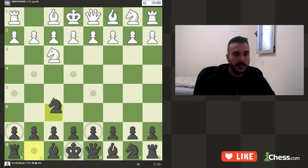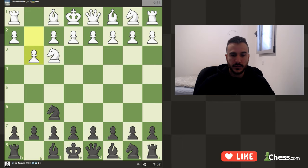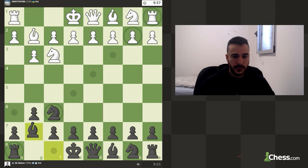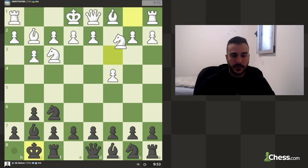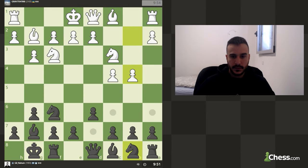We are playing black against a 2100-rated opponent, so this is going to be a serious game. I am not going to play a different opening this time — I am going for the main line of the King's Indian Defense. So as you see, probably d4, short castle — this game is going to be extremely interesting.